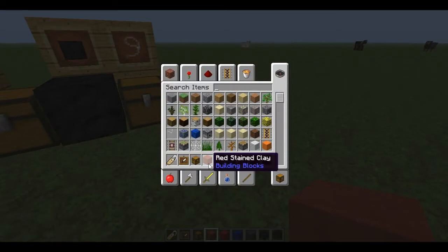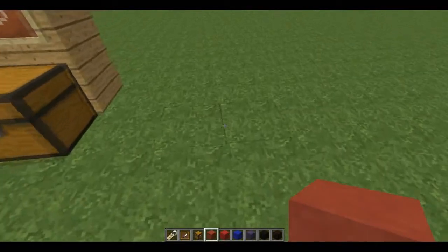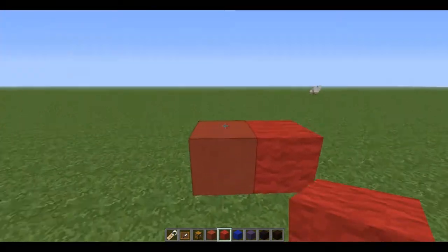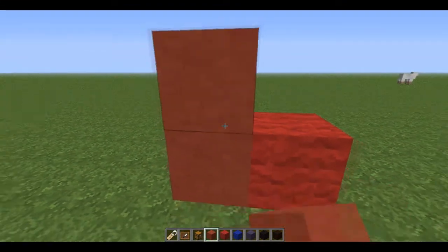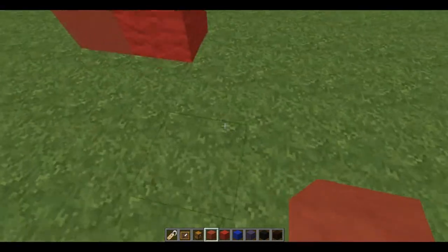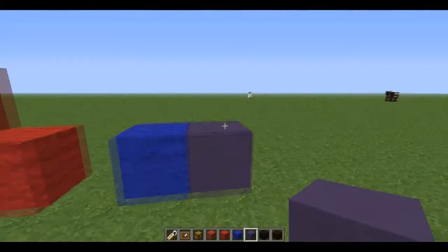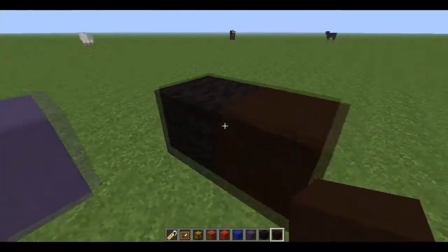Now they've added these stained clay blocks. I don't know how you actually get them at the moment - they haven't actually said anything I don't think, but as soon as we know I'll do a video on it. They look really pretty cool actually. I do like them as a decorative block so hopefully they won't be too hard to get. There's just a few of the other colours - that looks more purple than blue but I assure you it's blue. And then black here as well, looks more brown, but it's pretty cool.